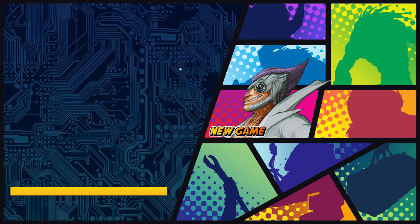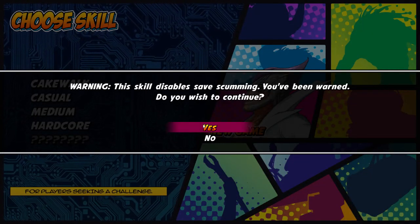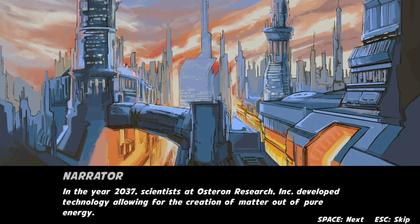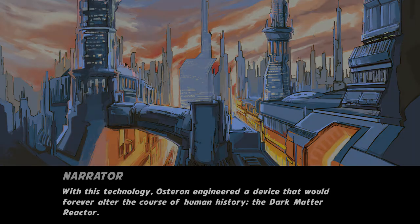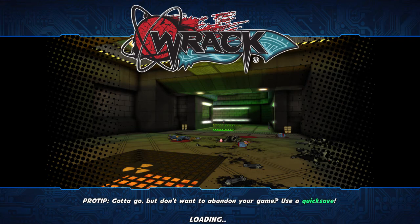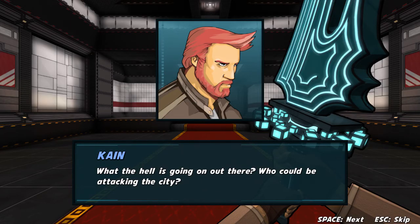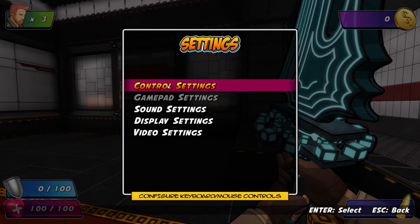I have no clue what this game is about. I just know it's kind of a shooter, because there was an option to change my crosshair in the settings. It's called Brett, and I think I got it recently in a Humble Weekly Bundle. I'm skipping the story — yeah, that's why I went to settings and controls.